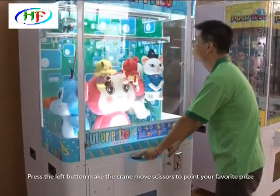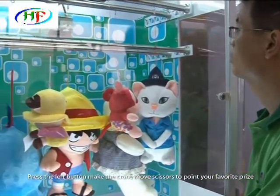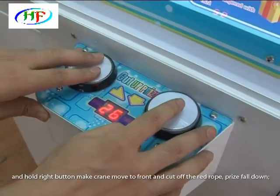Press the left button to make the crane move scissors to point at your favorite prize. And hold the right button to make the crane move to front and cut off the red ribbon.